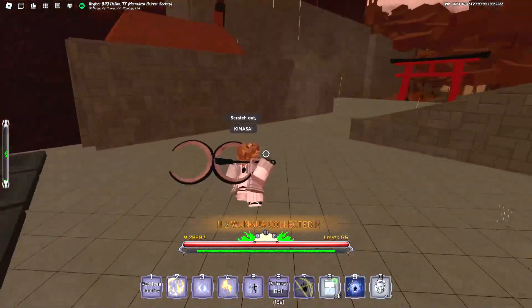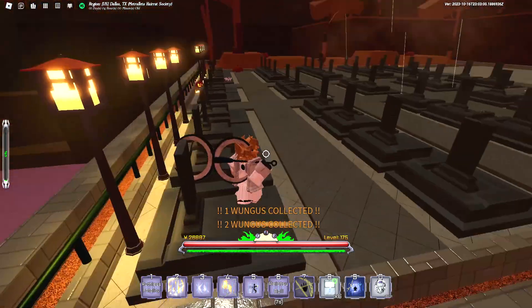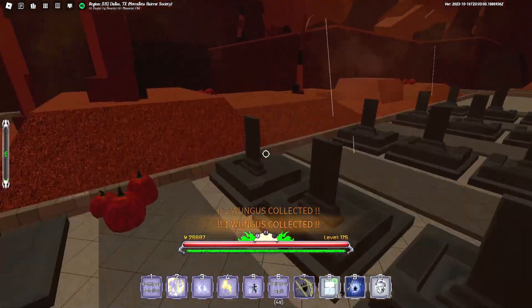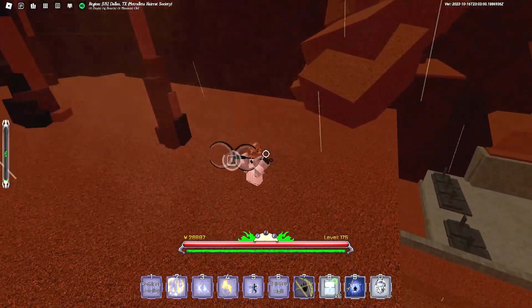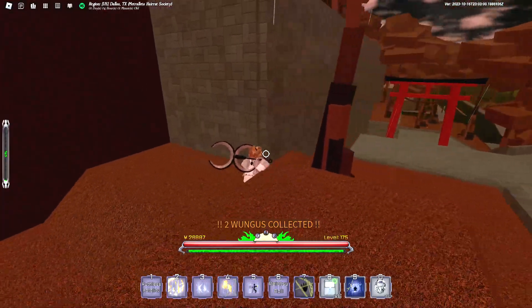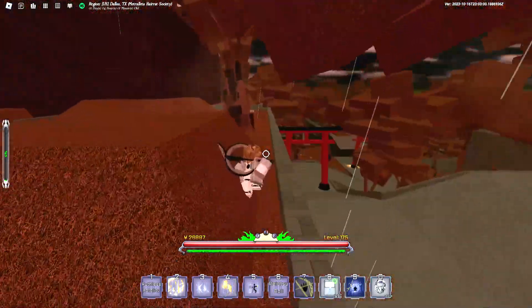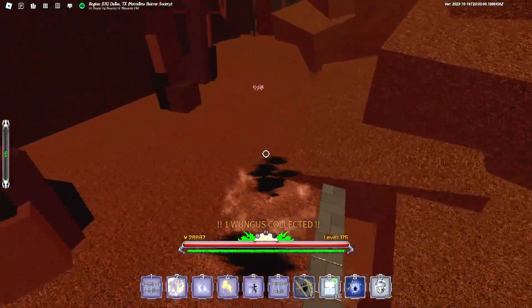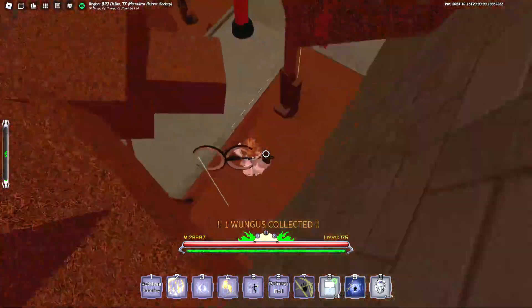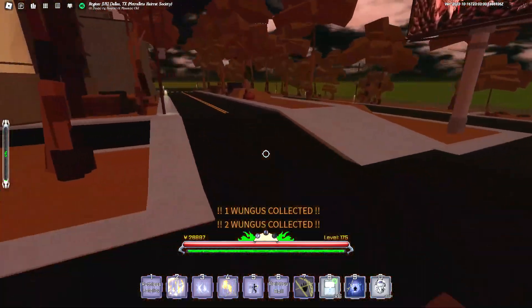Starting from the graveyard, there's one right there. Go to the graves right here — there's more, three, four, five. Go up here, there should be another one. Climb up here and pay attention to these small details because there are actually a lot of Wungus every single run. You can probably get around 50 to 100 Wungus per run.